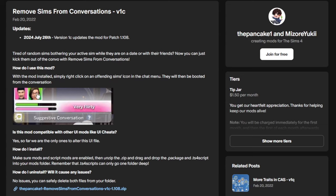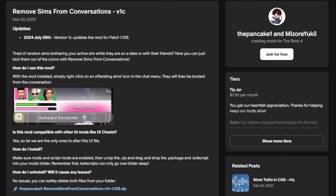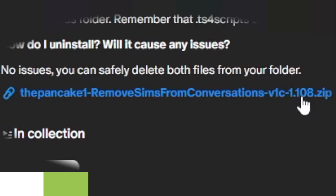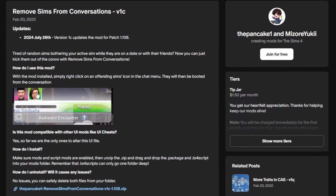Here is exactly how you go about downloading a mod. I've found a reputable source — the mod author's official Patreon page, ThePancakeOne and Mizorayuki. I've read the description, checked the changelogs and updates, and confirmed this is the only file I need. Go ahead and click it, it will start downloading, and you have your mod. Now let's put it into our game.